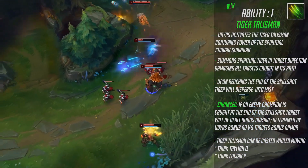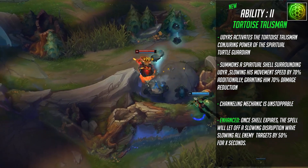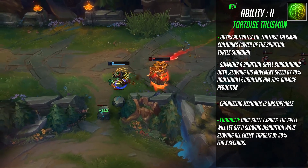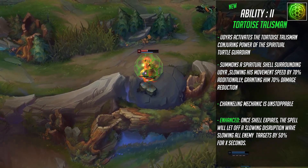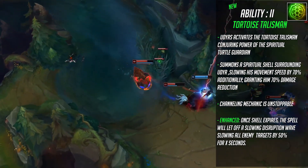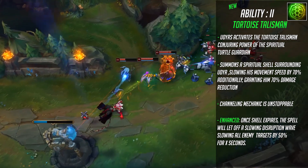Udyr's second ability is known as Tortoise Talisman. Udyr summons a spiritual shell surrounding himself, slowing his movement speed by 70 percent and additionally granting him 70 percent damage reduction. This ability is also a channeling mechanic and it is unstoppable, meaning it cannot be stopped by any form of CC or suppression. The enhanced version: once the shell expires, it lets off a slowing disruption spell that slows all targets caught in its radius by up to 50 percent for a duration. The life steal was removed from this ability — the focus was on making a super defensive ability that allows Udyr to tank a ton of damage, like a more AD version of Galio.